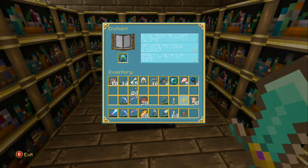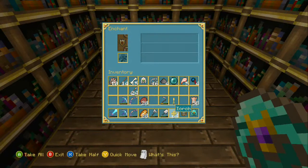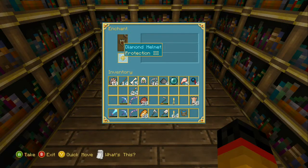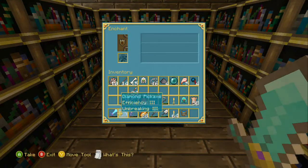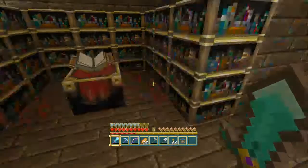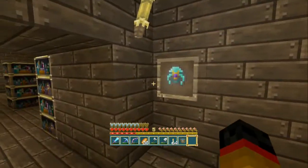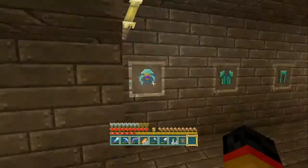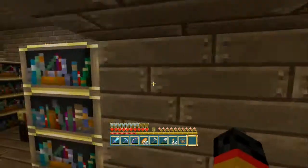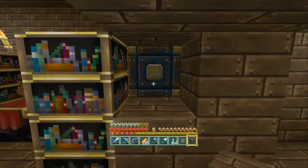All right, we're back. Let's go again. God damn it. Attempt two for Protection 4. Yes, we done it! Let's just throw that in there. Sweet. Now I feel a lot safer. I thought it was this block that the pistons push, so it would push the item frame off, but it's not — I feel much better about that.